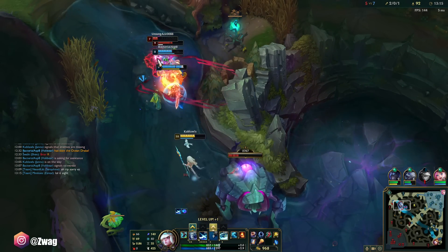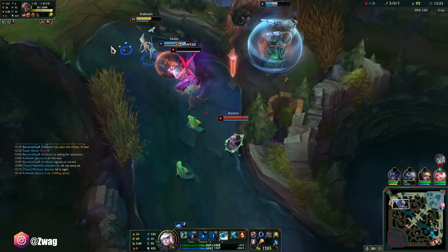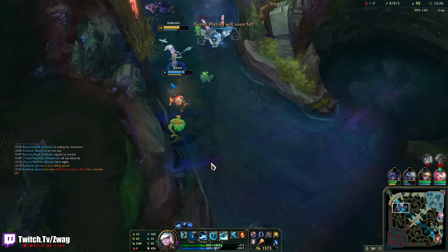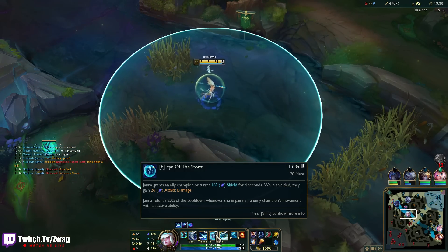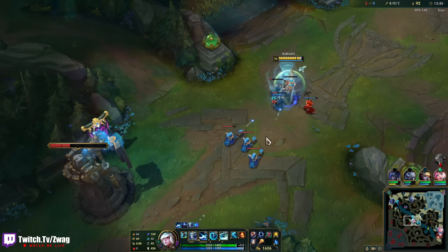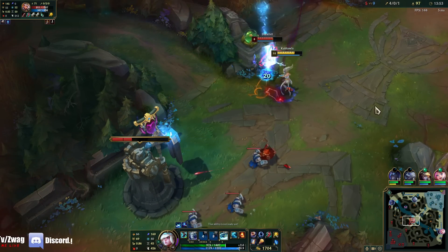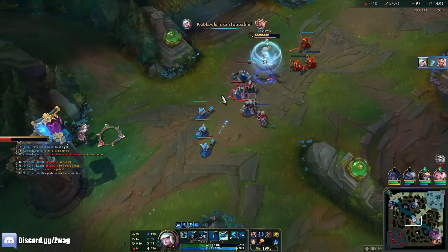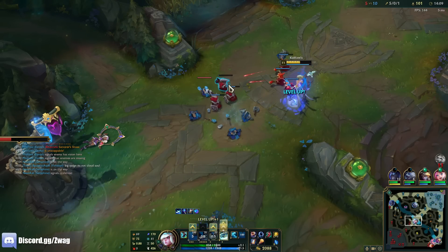I think I get an assist — shields for days! It's working, I'm doing good damage. It gives AD but mages deal damage based on AP to the turret, though it might still include your auto attack physical damage. Oh my god, and we don't even have Luden's yet. Cloud Soul would be OP with this build.